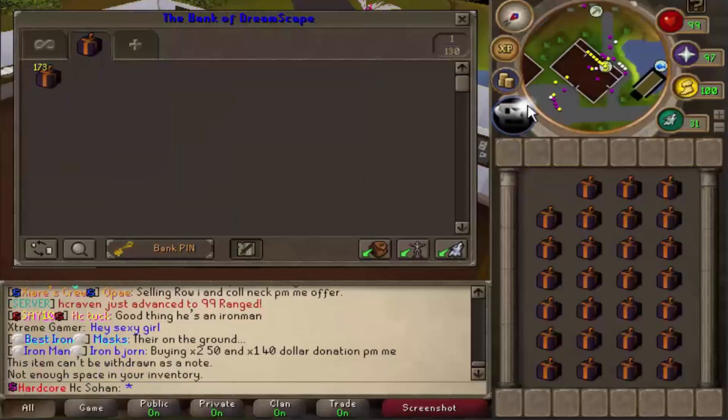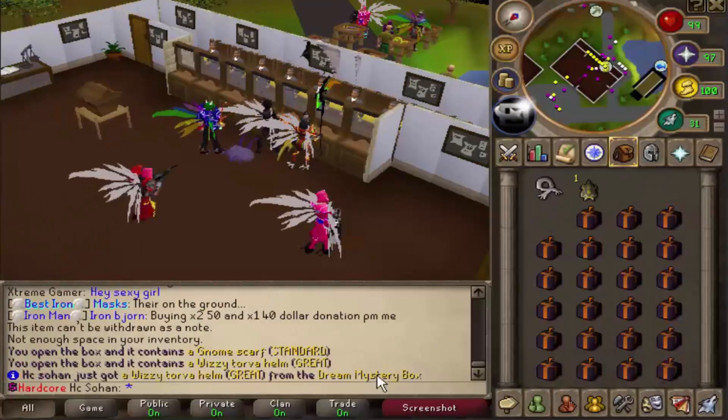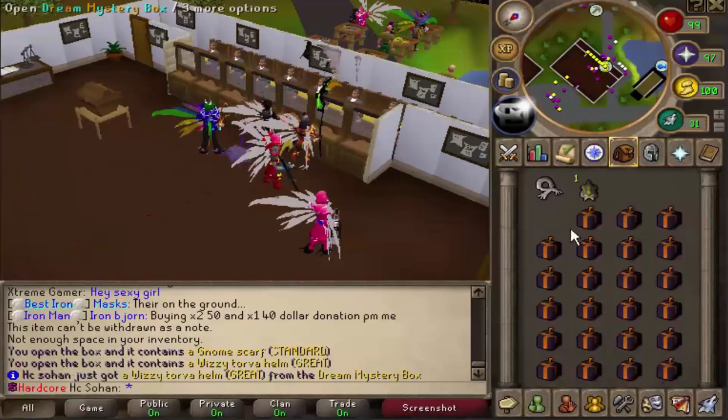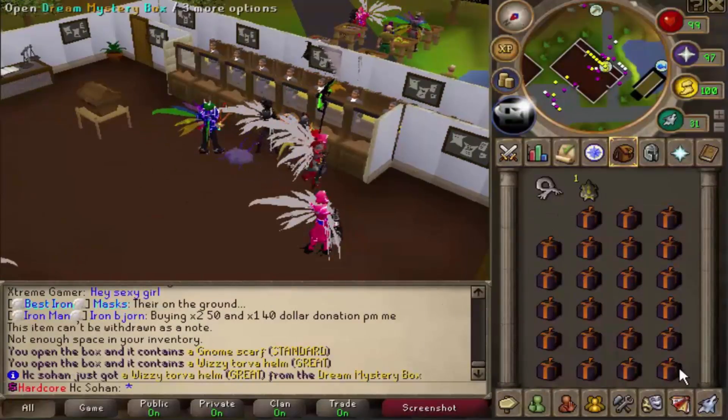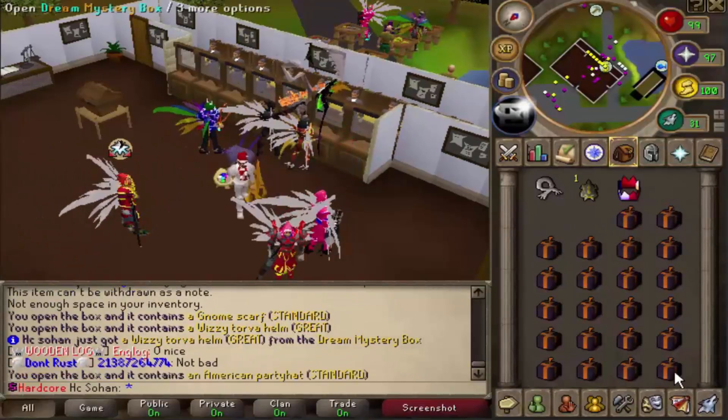We've got 200 to open, so I'll probably open about 25 per inventory. Let's start opening them - a gnome scarf from our first one, and on our second box we just got a wizytower helm! That's great rewards. It actually tells you the rarity of each reward as you get them as well.